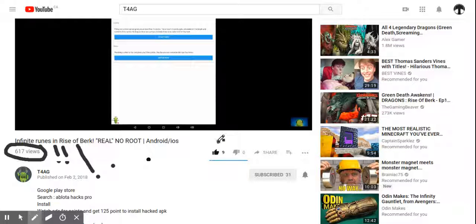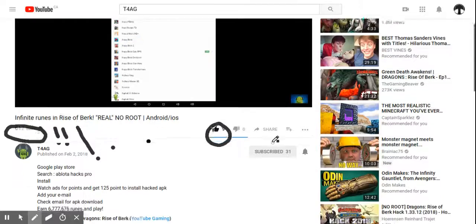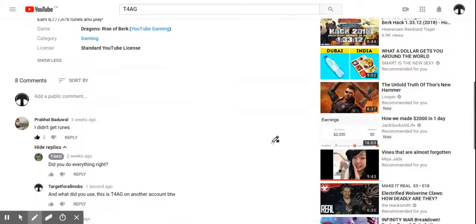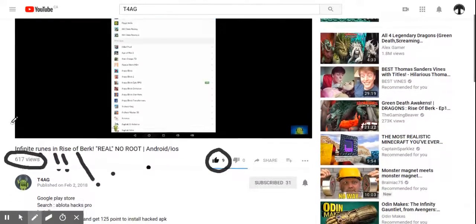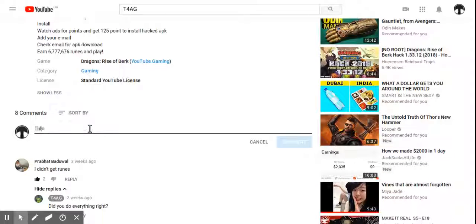For points, you go to awards and you just do surveys or watch videos for five points. Then for a hundred and twenty-five points you can download the APK file for the hacked version of Rise of Burke. After that, when everything is downloaded, you will need your email, and it'll send the APK file to your email.